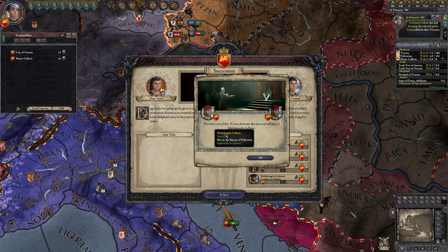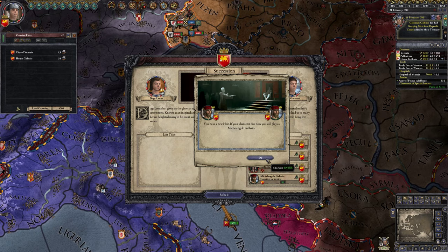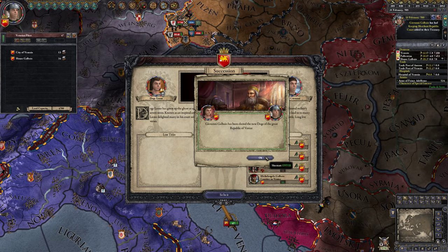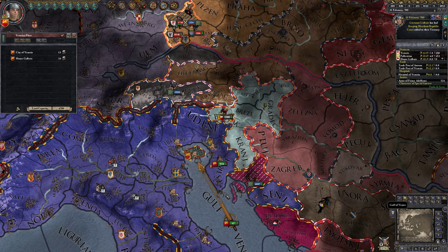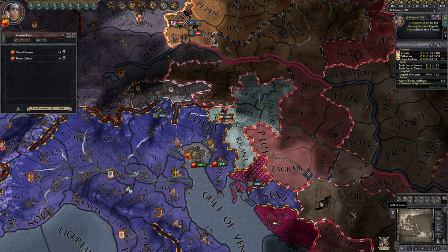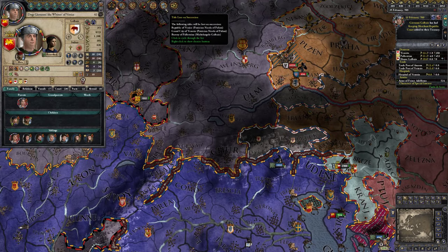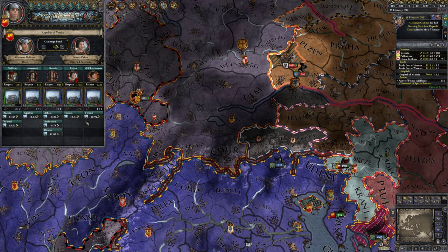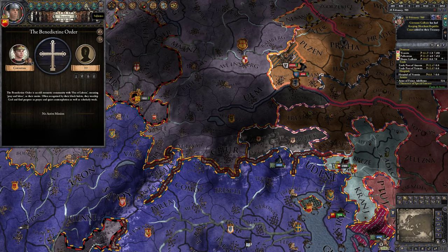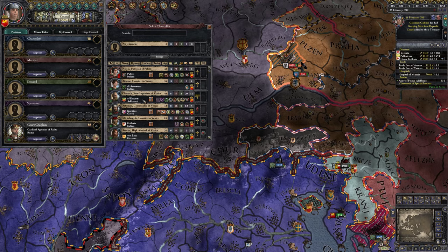What did we die of? Severe stress. It feels like they tweaked that a little bit — stress seems to be much more powerful now than it used to be. So we need an heir that can actually win out here. Let's check through here.